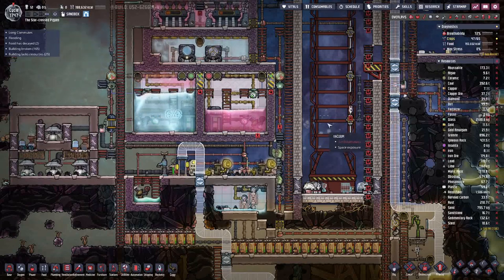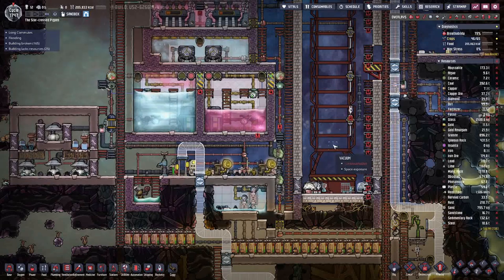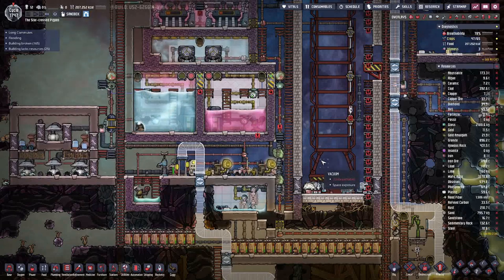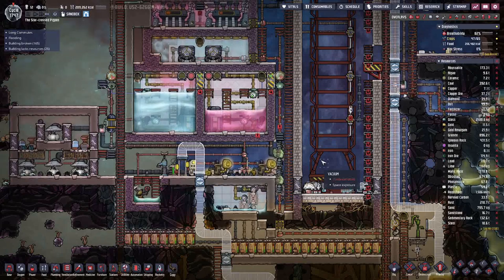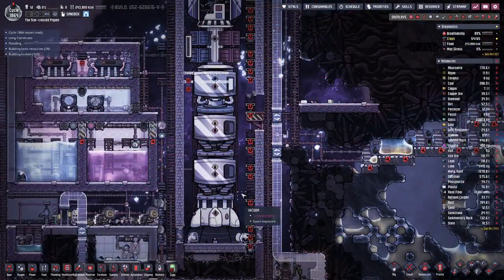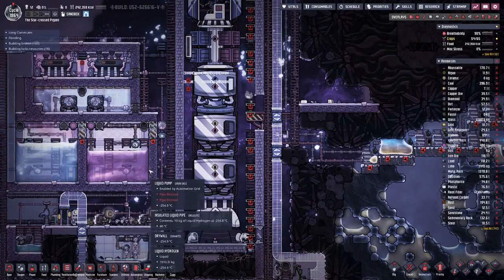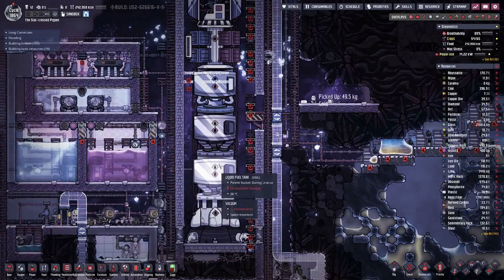We can plan out the pipe going over, and once we deconstruct the tank to replace it with a new one, then we can go in and build the pipe actually. But I think I have a few more cycles ahead of me to gather enough resin for the Insulite. Meanwhile I have managed to get enough insulation together, so I can plan out the whole pipe to these two tanks.